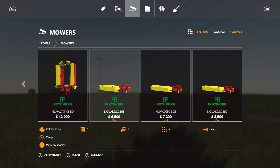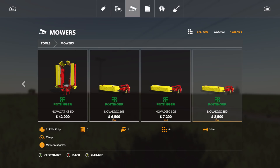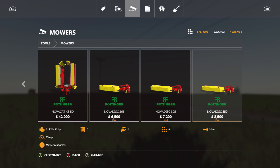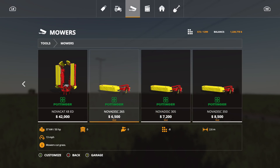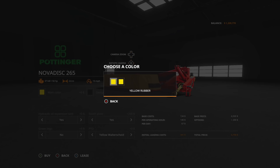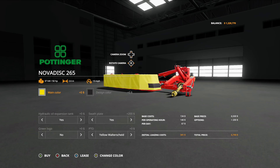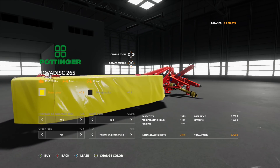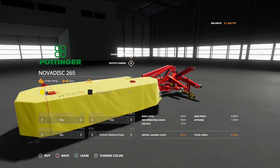The next one is a pack — the Pondra Nova Disc Pack. There are three of them. They're both eight slots, ranging from 2.6 meters all the way up to 3.5 meters. Horsepower requirements are 50, 60, and 70 respectively. Working speed is 13 miles an hour. For options you have main color, and either yellow rubber or yellow plastic — you can definitely tell the difference.